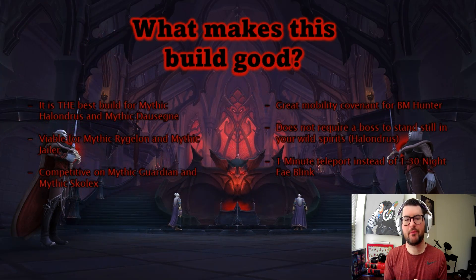So what makes this build good? This is the best build for Mythic Holandrus. You'll see almost every BM Hunter — almost every Hunter in general — playing BM with Venthyr for this fight. The reason is it's very mobile with a teleport, but most importantly, Holandrus isn't going to stand still for your Wild Spirits during the intermission, and your Wild Spirits will come up during intermission. The key is having an ability that constantly hits the boss and lets you deal full damage while moving.